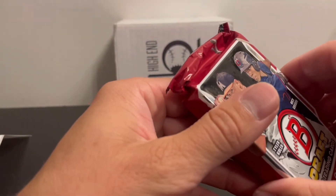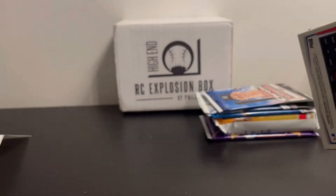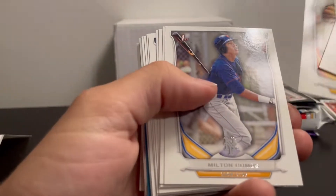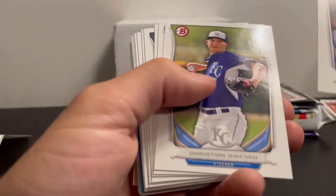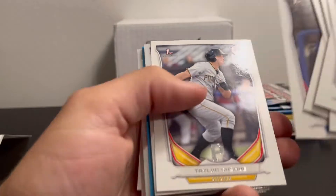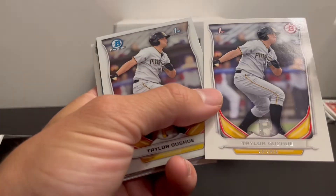And Beltran. Moving to the 2014 Bowman Draft Jumbo — got Devers, Turner, Chris Bryant, Chapman. We got some type of color in the middle, and a first Bowman paper. Same guy back to back.